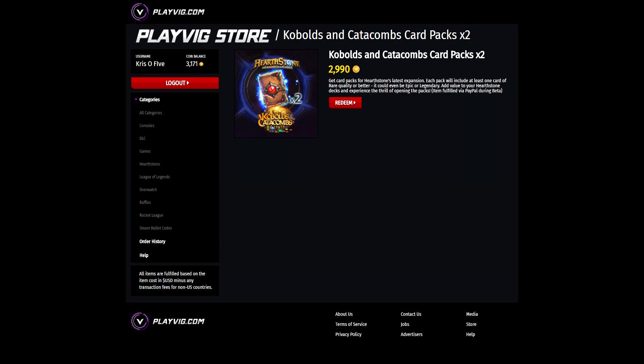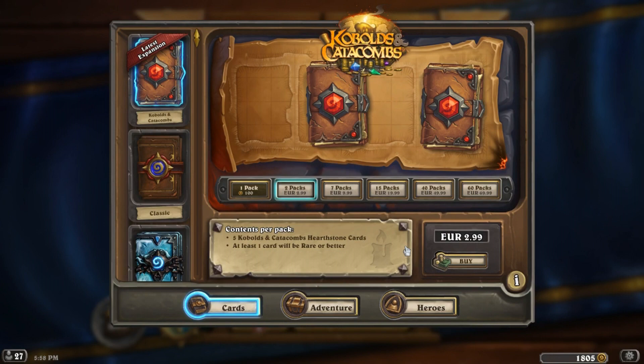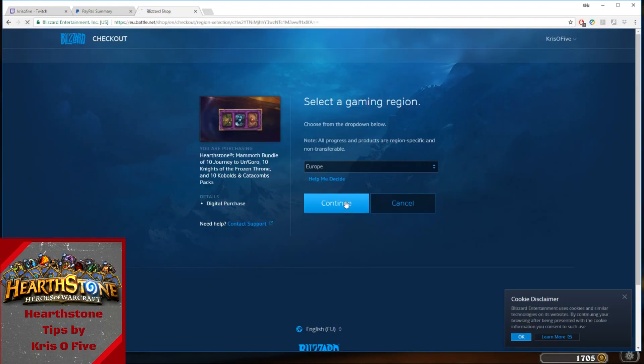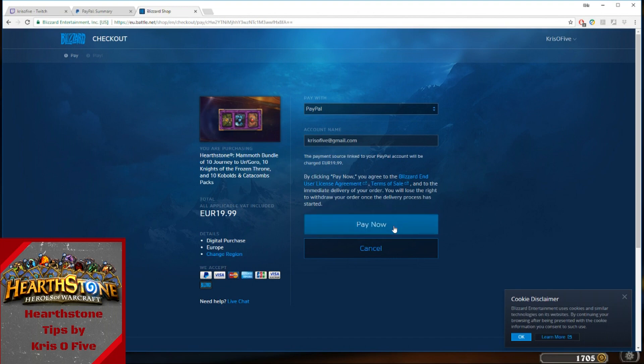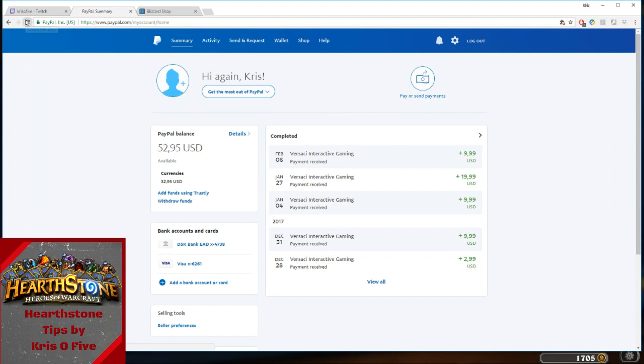I'd like to clarify something here. For us European players, there is a setback that we pay in Euros, so technically if we purchase the 2 packs from the Playvig store we receive 3 dollars, but if we wish to purchase 2 packs from the Blizzard store with the PayPal money, we need to give 3 Euros — so keep that in mind. One last thing: Playvig will remove the option to withdraw cash from PayPal in the future, but there is no estimated time when that's going to happen. Even if that happens, you will still be able to buy all the game content you want without spending a dime.